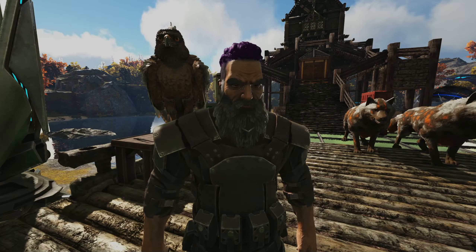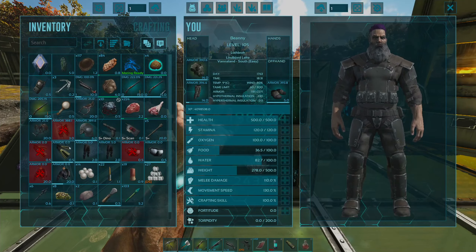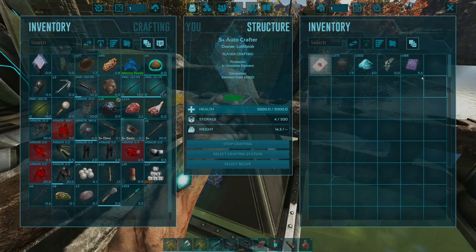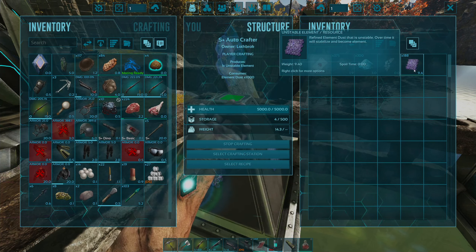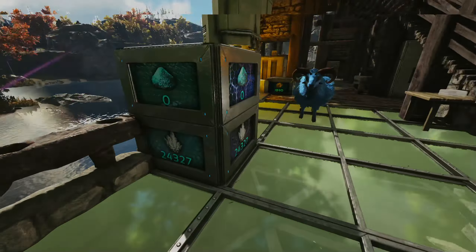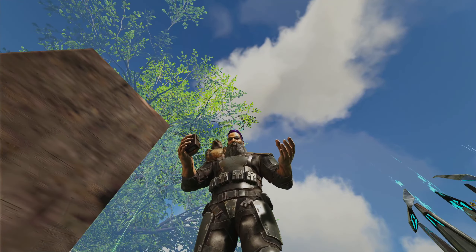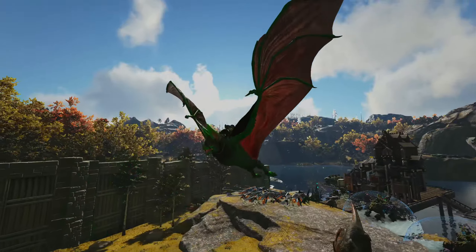Look at all this element — let's transfer it. 182,000 element dust. What does that translate to? That's 188 actual element — 1,000 element dust per element piece. We'll now have over 500 elements. The factory of element is magnificent — feel the power! Thank you to everyone for the gifts.